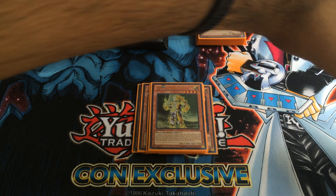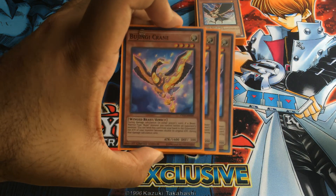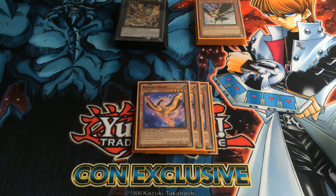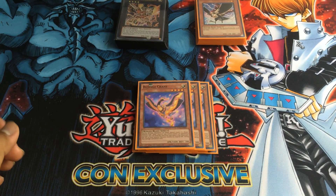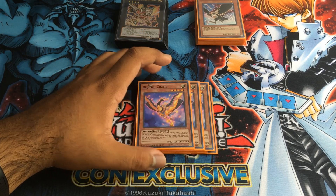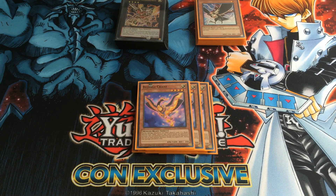Next, three Bujin Crane. This is your hand trap. Basically, during damage calculation, during either player's turn, when a beast warrior Bujin monster battles, you can send this card from your hand to the graveyard and the attack of your monster will become double the original attack. So that's pretty cool — it's a hand trap. This is the only hand trap out of all the Bujins that I use.